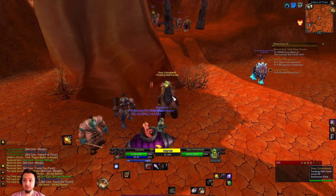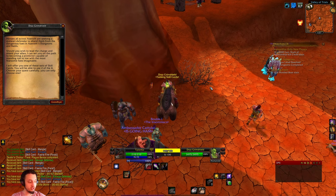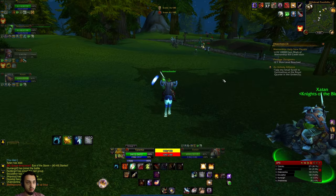We actually forgot to mention — there are skill cards right over here in Org or your starting area that you can pick up with different preset options. We went with the plague bearer, which gave us some druid ones, and I was able to swap some down to the bottom. We also unlocked Enrage and were able to pick up Kings with the regular skill cards.